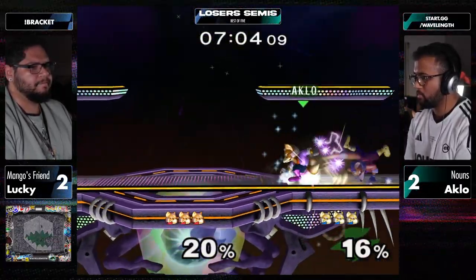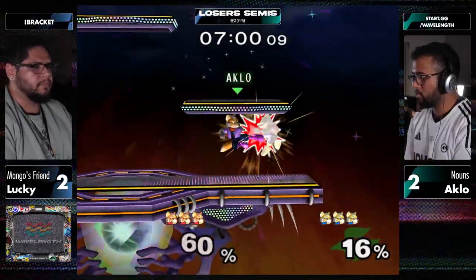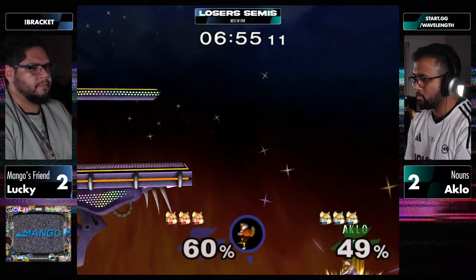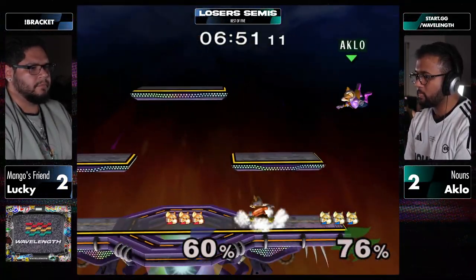I love that little beat right there - just the wait. Now Aklo keeping him in the corner so well, calling out all of these rolls in. He realizes because Lucky tried to roll in twice, so he's going to shore up the third time. The shine turned around back air - still going. The short hop was everything.